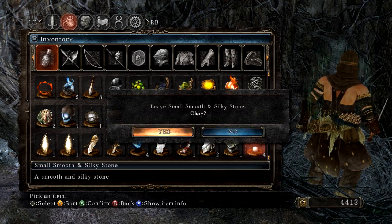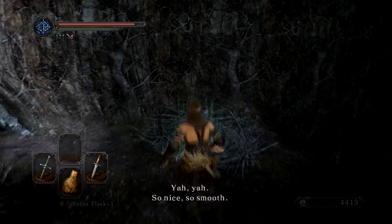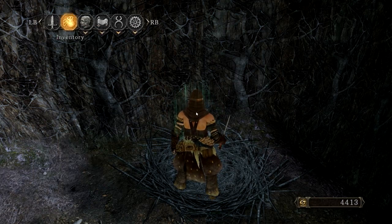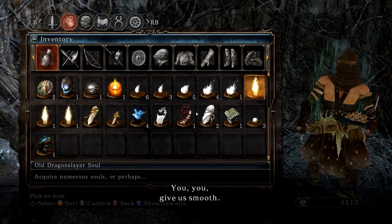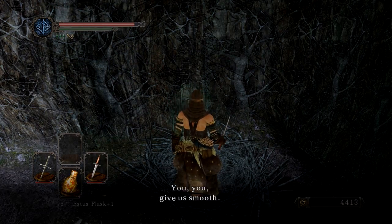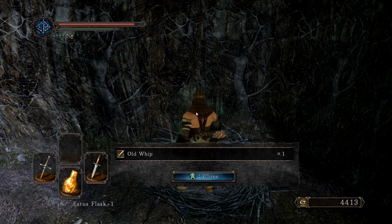I've got four silky stones. You select 'leave' and you can only leave one at a time — it goes 'so nice, so smooth' — and you just pick the item back up, and that is what they traded to you. This is actually much better than in the other games, where you actually had to restart the game every time you dropped an item — that was the only way to make it work.